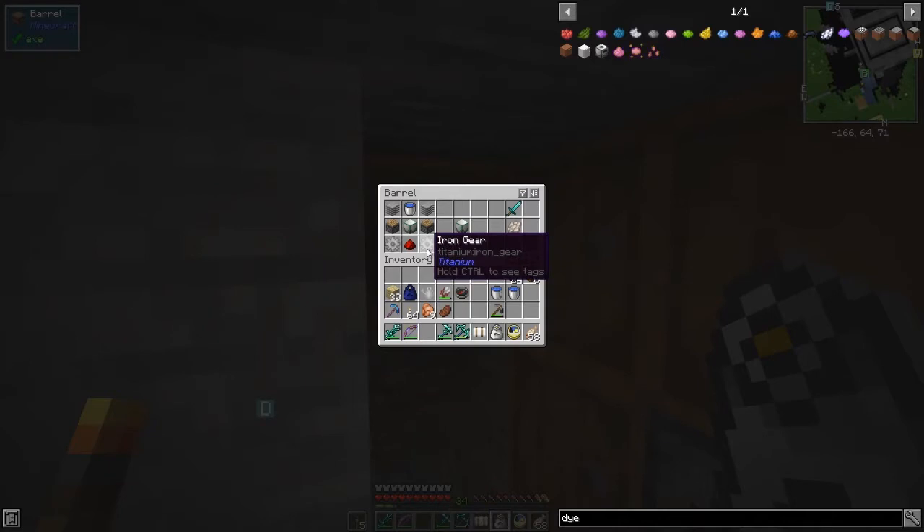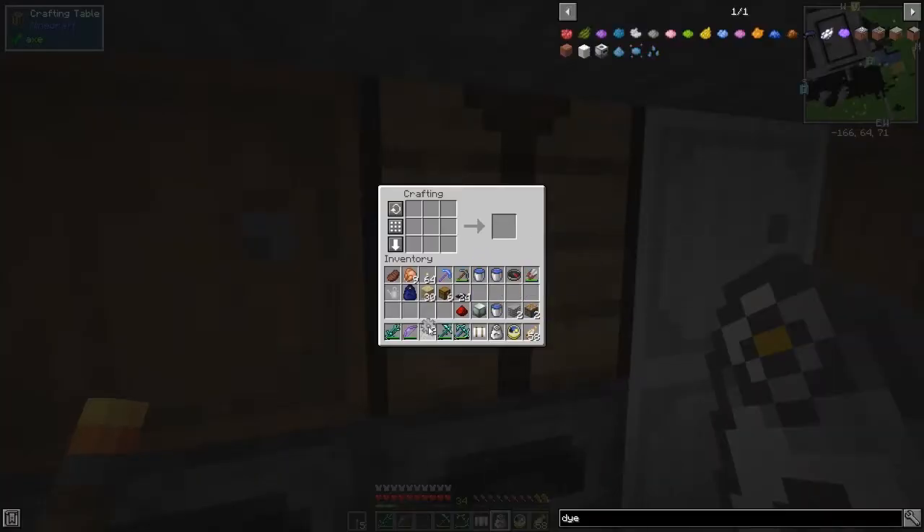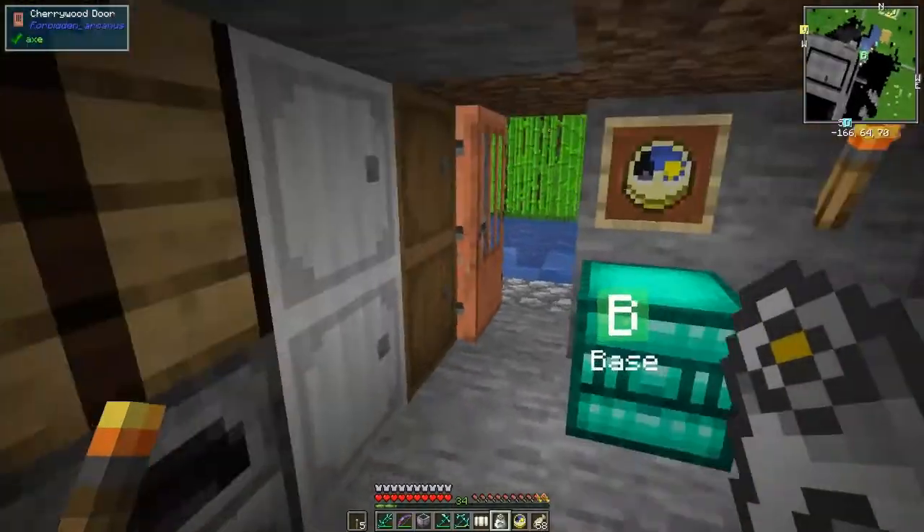Let's sort my inventory and take this lot. Iron gears are easy to make — we'll put those down there like that. The machine frame always goes in the middle, two of these go on the top outside here, and these go here, and then the bottle or bucket of water goes in, and then we should get our water condenser.